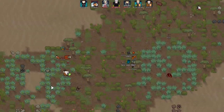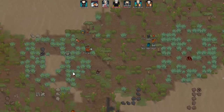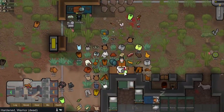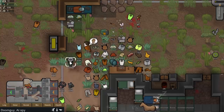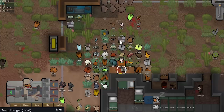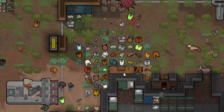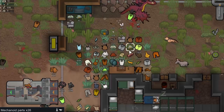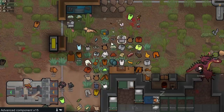That was a really good raid. They brought us a lot of materials — components, steel, some meals — and we can butcher their bodies for quite a bit of stuff. Xaurus is butchering one at the butchering table, which gave us seven advanced components from just one guy. We tried it again and got eight advanced components — I think that's the max. Xaurus has 8 cooking, so he gets more yield from butchering. Those mechadroids are a really good way to get advanced components.